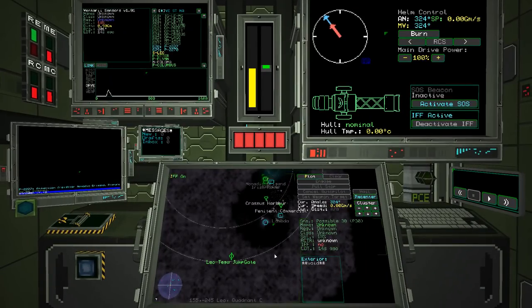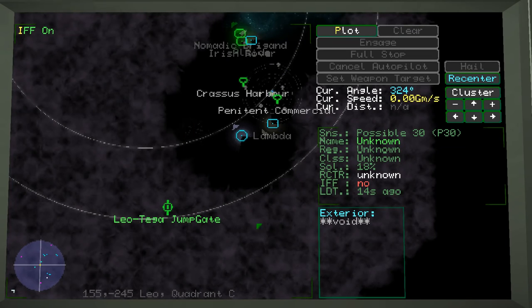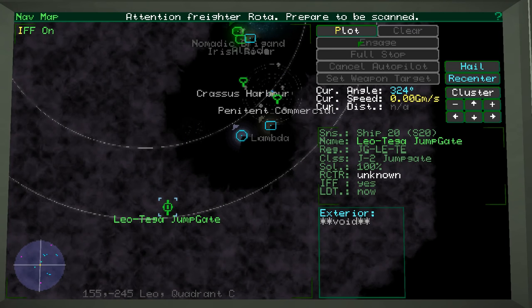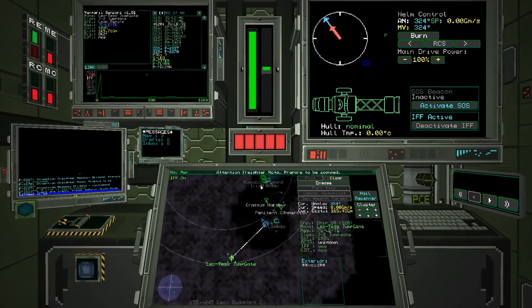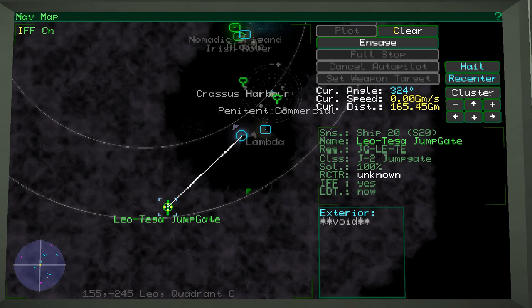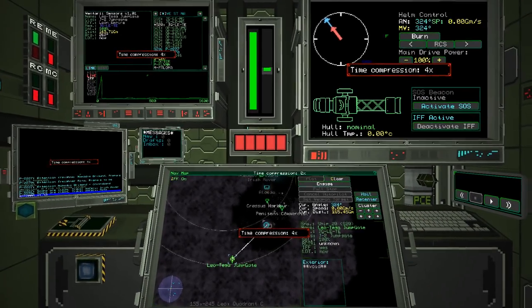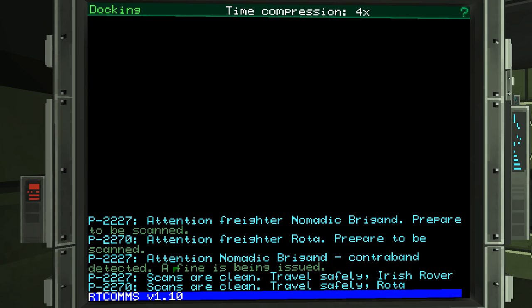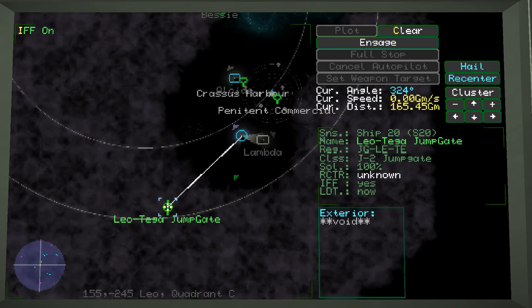'Attention freighter nomadic brigand' — that's not me. My ship is the Rota. There's nothing here. You can scan me all you want — I've got nothing. He's going to scan me. Contraband detected — that's not me. I'm the Rota. 'Travel safely, Rota.' Thanks. Let's turn this thing around and head to the jump gate.